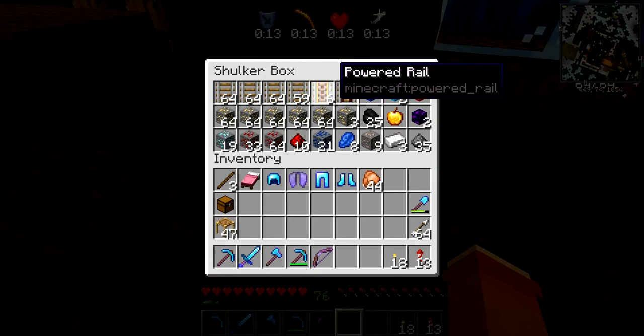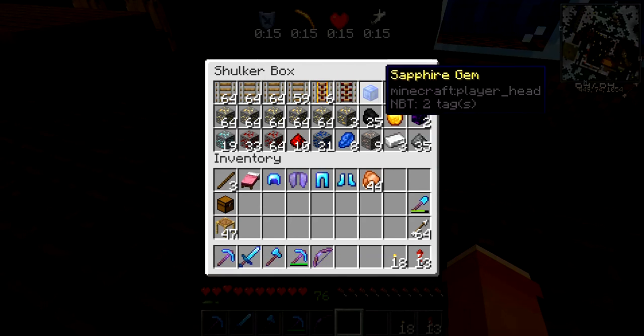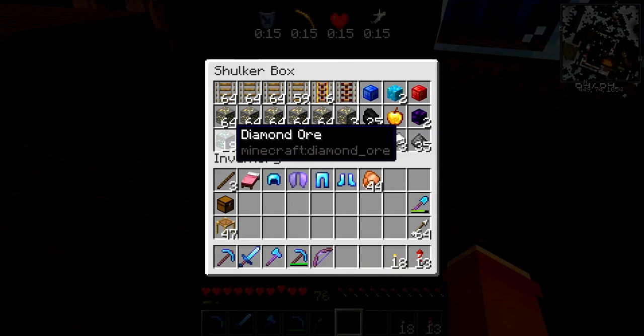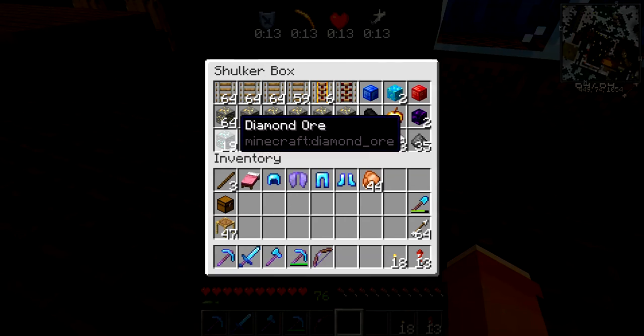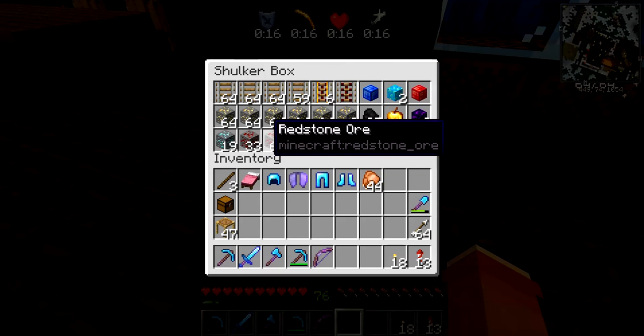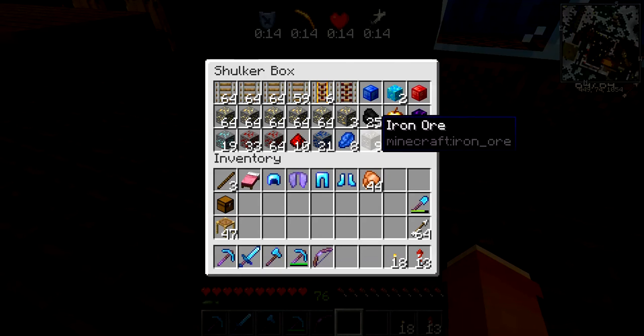We got almost four stacks of rail, plus some extra ones. I found some more gems and 19 diamond ore - that's sweet. I'm going to break that down and see how many diamonds we get. Plus a stack and a half of redstone, some lapis, all kinds of good stuff. I was pretty thrilled with this.